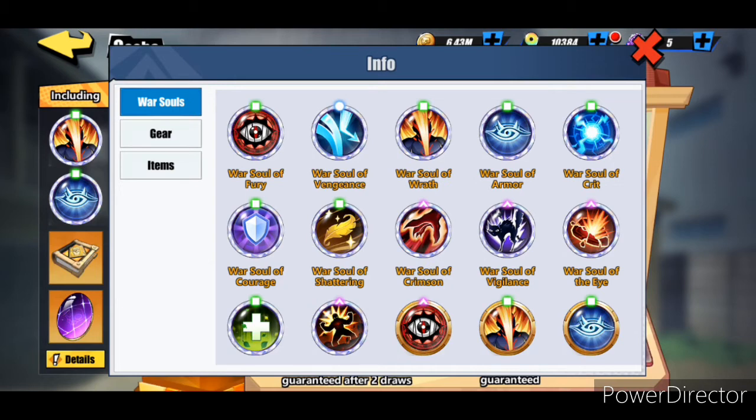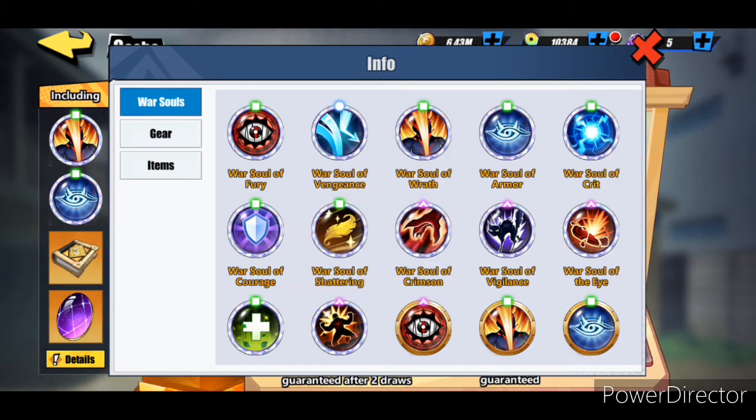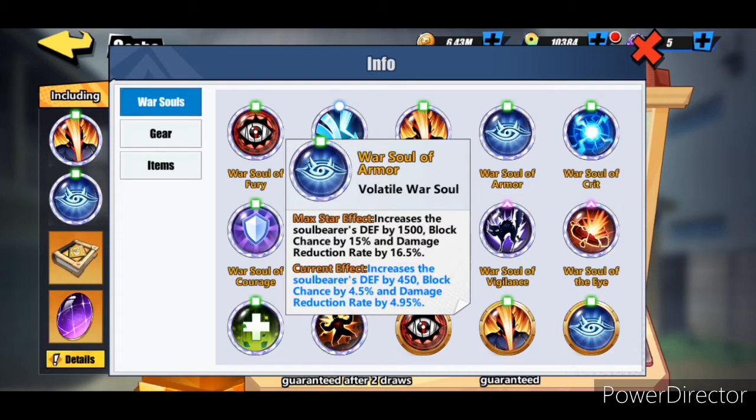If you're going to go with just straight damage, go with the Warsaw of the Wrath which is going to increase damage rate by sixty point five percent, attack by fifteen hundred, and crit chance by fifteen percent. If you want to go with increased rage damage you can go with the Warsaw of the Fear which is going to increase it by twenty percent and increases attack by fifteen hundred. If you want to make him tankier when he has really low HP, I would go with the Warsaw of the Armor because it's going to give the increased damage reduction rate by sixty point five percent right off the bat.